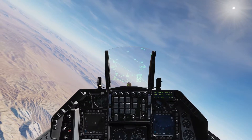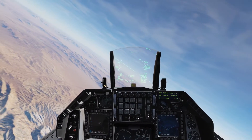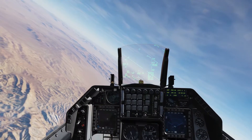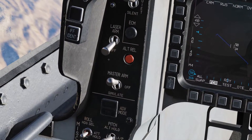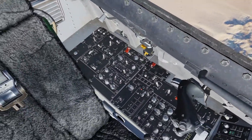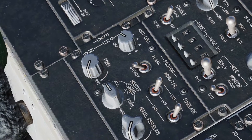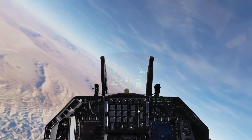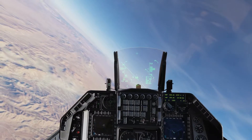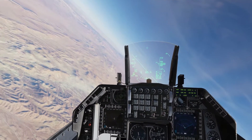First thing, once you get into the AO — the area of operation, or the AOR — you're going to fence in. What that means is putting your master arm switch to master arm and your navigational lights to off. You don't want anyone seeing you and you want your bombs and missiles armed. So we are fenced in at this point and you should have your master arm on.